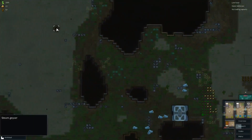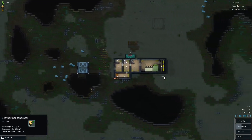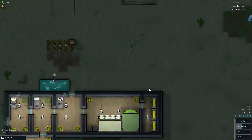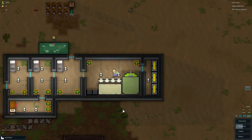I could build a big power conduit and get this steam geyser as well as this one, but that won't be necessary. I kind of want to get more batteries in — I kind of want to make a big hallway and have a lot of batteries so that I can last an entire day when I have a solar flare or something.